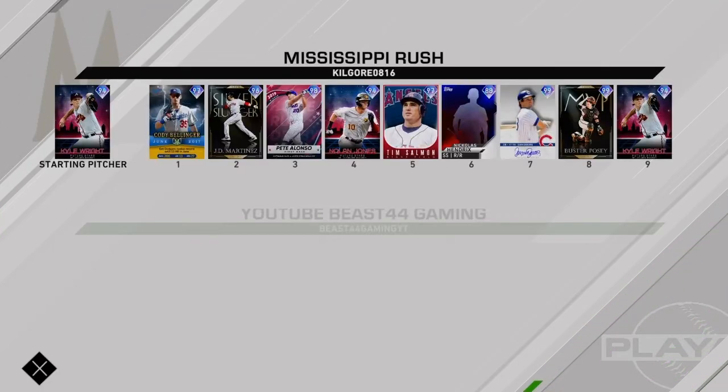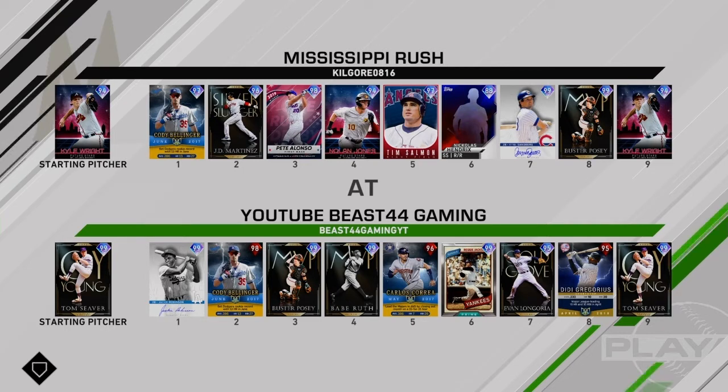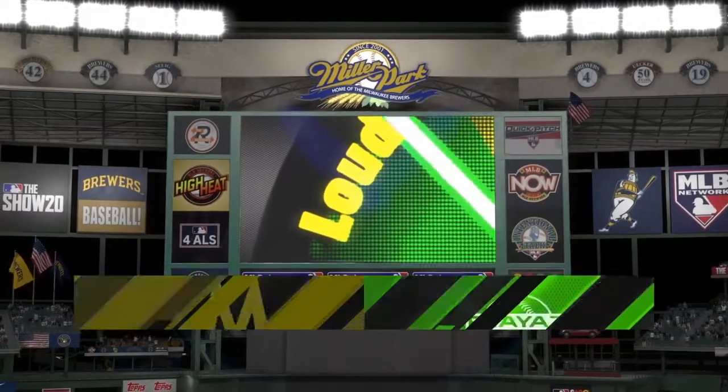Let's load in today. We are the home team. Let's see what this dude's got. Kyle Wright on the mound. JD Martinez, Cody Bellinger, Pete Alonso, Nolan Jones, Tim Salmon, Nicholas Hendricks, 99 Ryan Sandberg, 99 Buster. This dude has a decent squad, but I feel like we are the better matched one here, especially on 471.